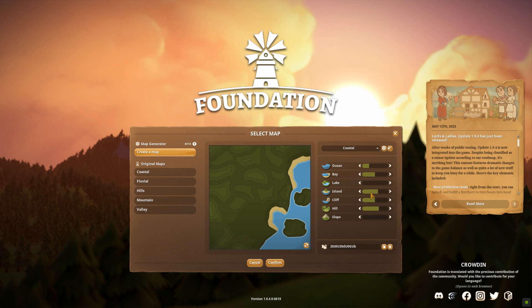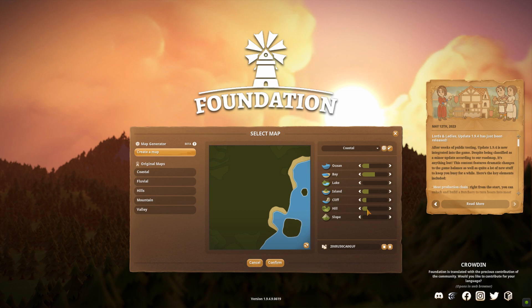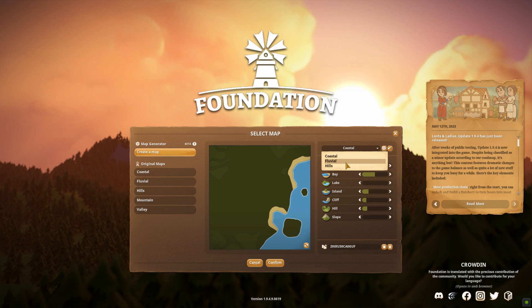So we have our original maps: Coastal, Fluvial, Hills, Mountain and Valley. However, this fully customized map generator is very good, so we can do what we've always probably wanted to do — create a fairly flat map to build a big medieval city. This is coastal but we're going to change it to Fluvial. I just like river maps.